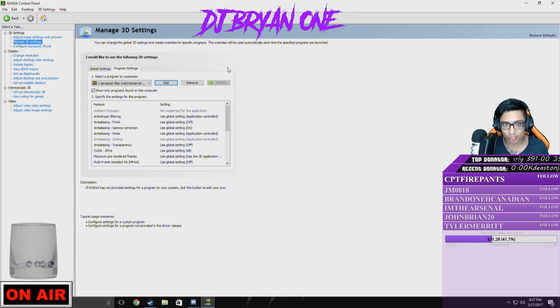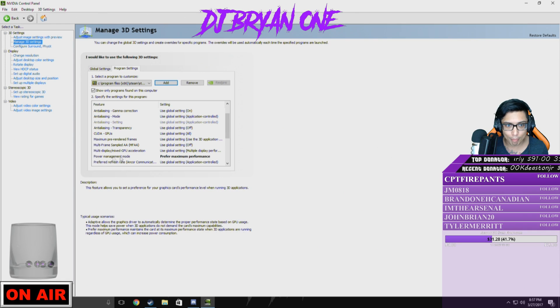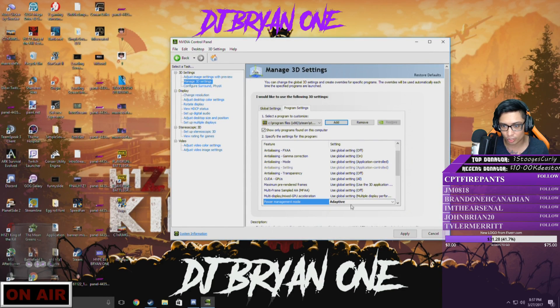Select the file. Once you select the file, you want to optimize it. I would not suggest changing anything else but this — I tried messing with the settings and didn't want to mess with it further. Go to Power Management Mode. It starts off at Optimal Power. You can choose Preferred Maximum Performance. Go to Maximum Performance — max it out — and then click Apply.